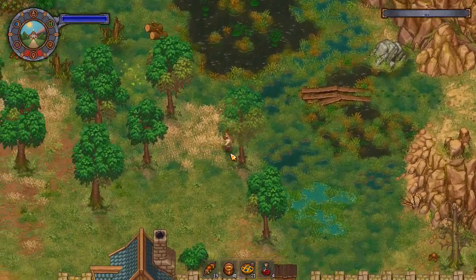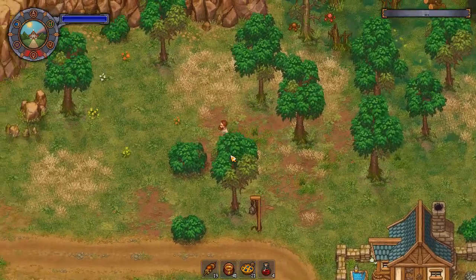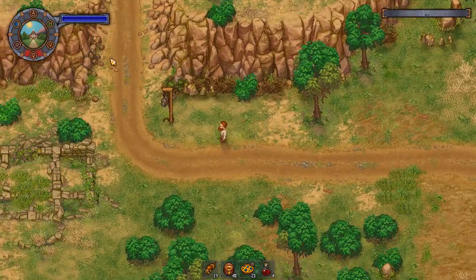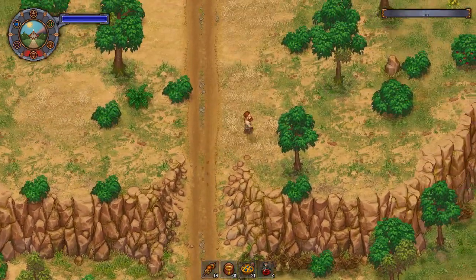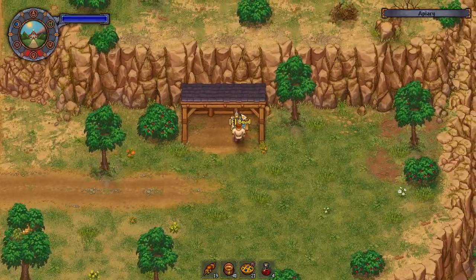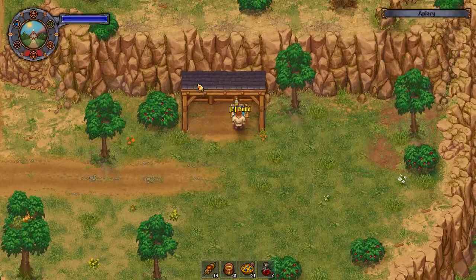Second is the beehive. The beehive is way over here — basically right here. You have to come here first and repair the apiary. After you repair this, you can build the beehive.